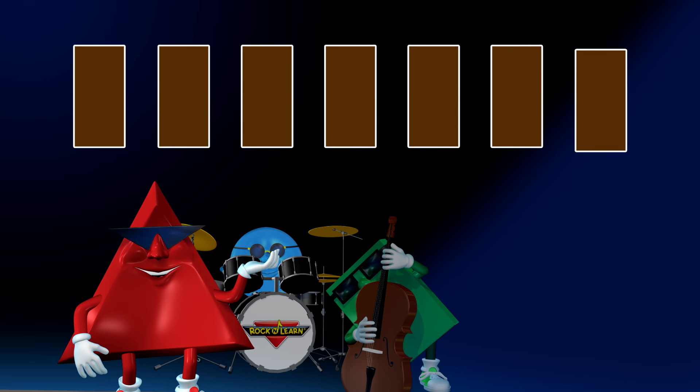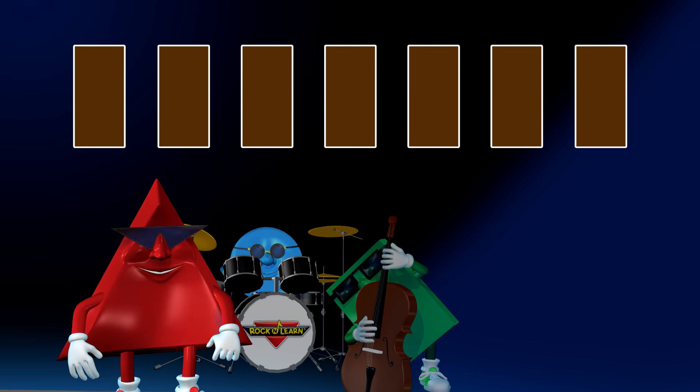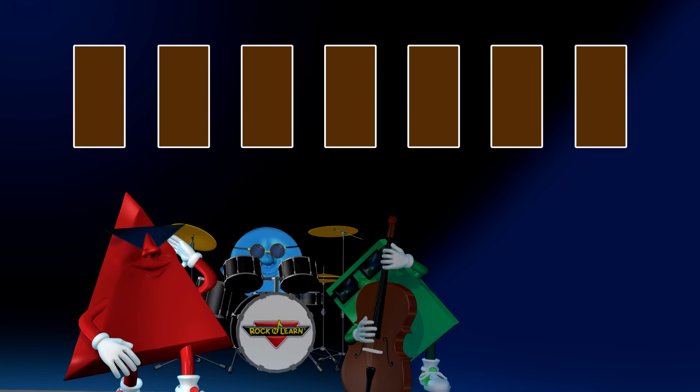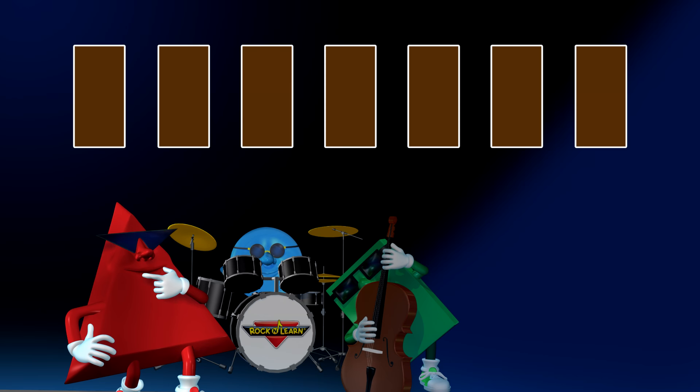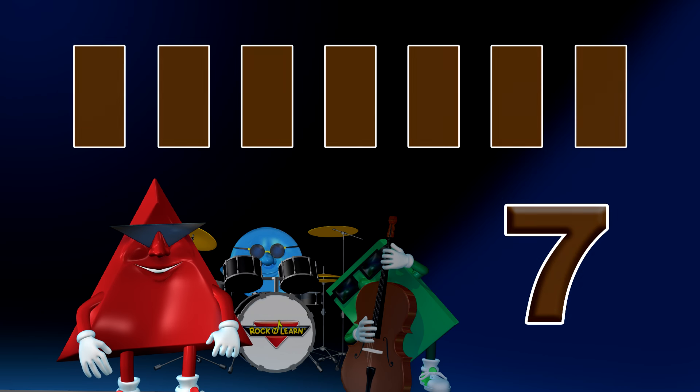How many brown rectangles are standing straight and tall? Count them and tell me the number that you saw. Seven. Seven brown rectangles.